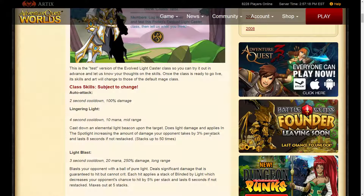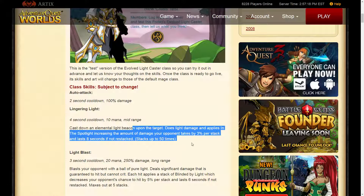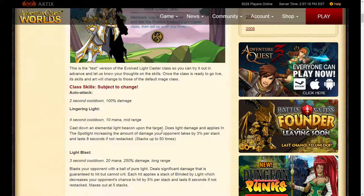Like damage increases the amount that it assists. So it's a stacking class — it'll stack up to 150% damage. So the opponent takes extra damage.